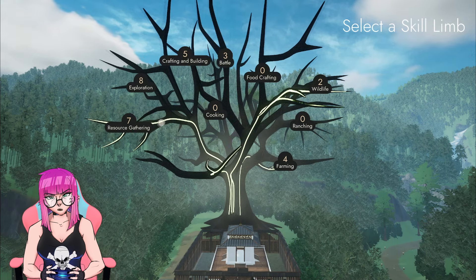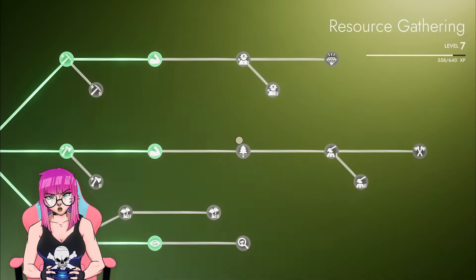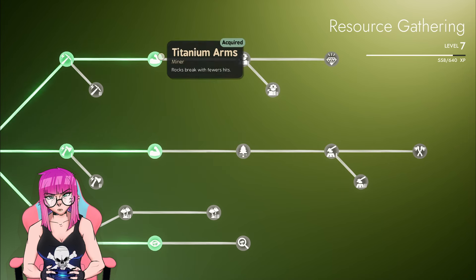Number six: check the skill tree at the shrine often. Keep in mind the items that you need to upgrade skills, because upgrades make your life much, much easier. Look at this skill tree and make sure that you're planning ahead for your future.